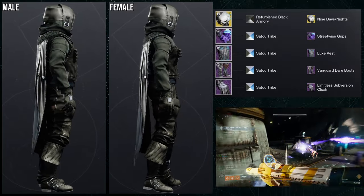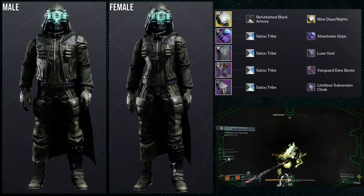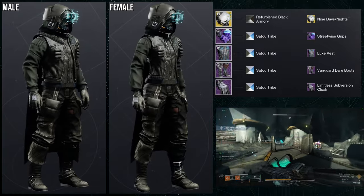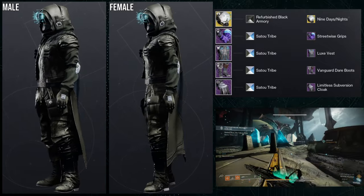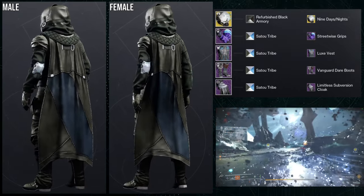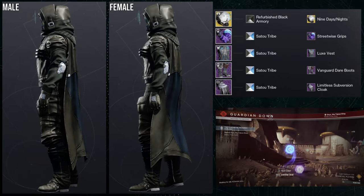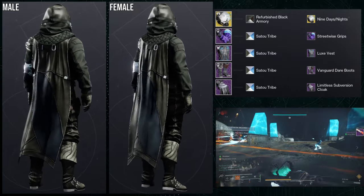Last but not least, the Vanguard Dare Boots set — this one is super cool, I really like it. The exotic is Knucklehead Radar again with the Nine Day slash Night's ornament. For arms, the Streetwise Grips. Luxe Vest for the chest piece. Vanguard Dare Boots obviously. For the cloak, the Lemme List Submersion Cloak. The shader Sato Tribe is used for cloth, giving a really dark gray, and Refurbished Black Armory gives that same gray for plate armor. There is an off-color dark blue you can actually see on the belt, but usually you don't notice it.